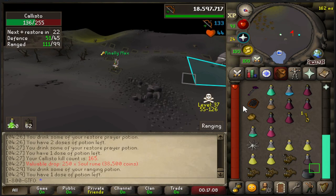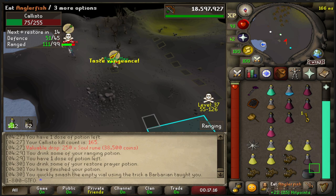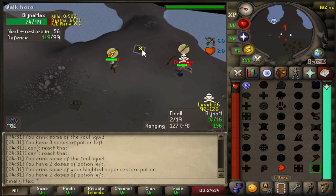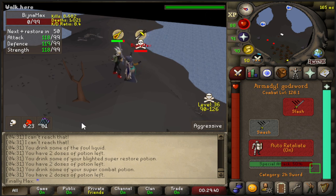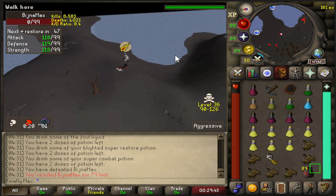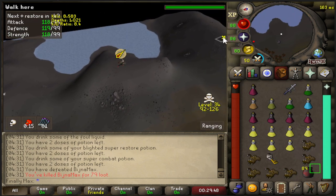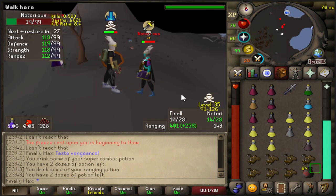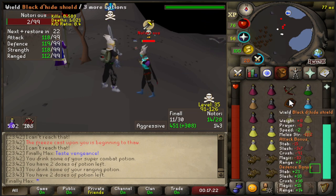When I PVM in the wilderness on my zerk, I usually have my main somewhere close — just in case my zerk needs help, I can run into multi and tag the PKer off. Oh my god, no way that just happened. I was just protecting my zerk. 43 mil! We take those.